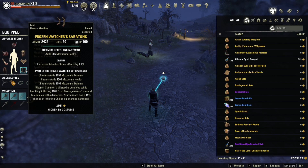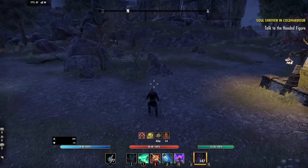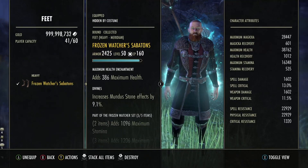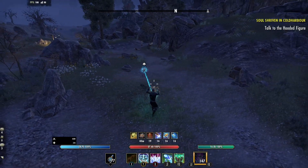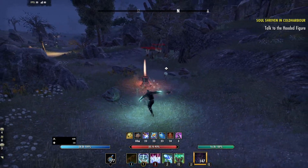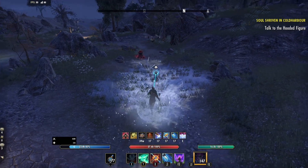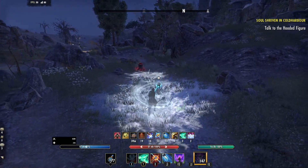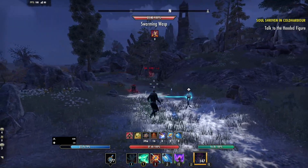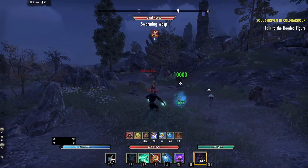That's how you can do that with Frozen Watchers, and that's what it looks like. Now let's use some abilities. I'm going to try not to hold block - I'll take off one set so I can swap bars. I'm going to go into this group of ads, lay down Winter's Revenge, throw down Blockade, hit my Keel, then hit Pulsar. I'm going to hover over each of these ads to see if Minor Brittle gets applied quickly.